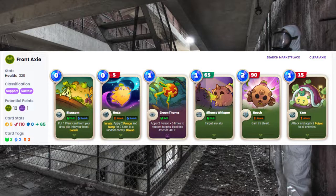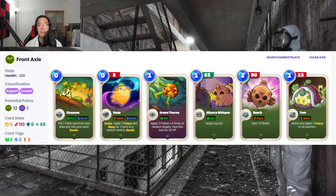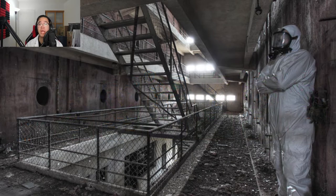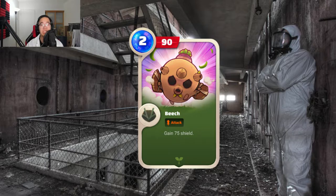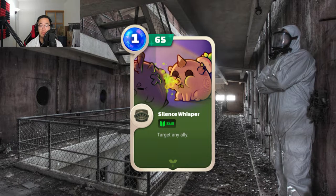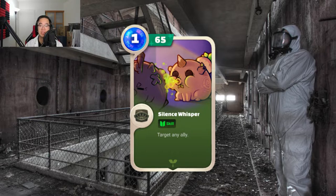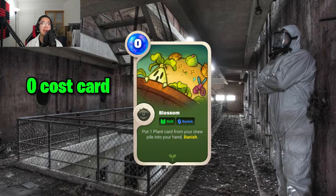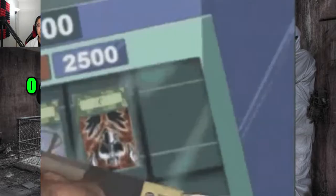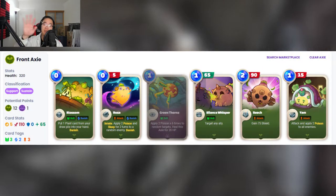The other 3 cards that will be great additions to this build will be Blossom, Beach, and Silence Whisper. This plant lacked the ability to sustain itself, which is why Beach and Silence Whisper are very important. Beach is a big 2-cost Juggernaut card that deals 90 damage and provides 65 shields. Silence Whisper is a really good overall heal card that provides 65 HP to any ally on the field including yourself, which will be necessary to sustain your team against backdoor or face rush teams. Blossom is the last card — it's a 0-cost card that puts 1 plant card from your draw pile into your hand, which can be very useful whether you need poison, a heal, or shielding. This build puts the plant Axie at 5 plant parts and 1 reptile part.